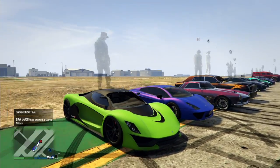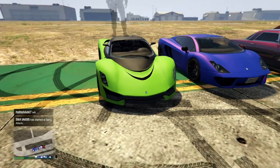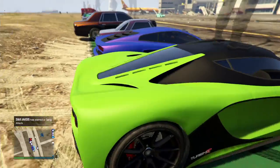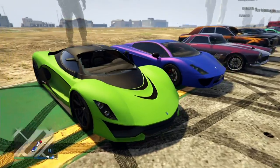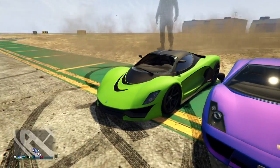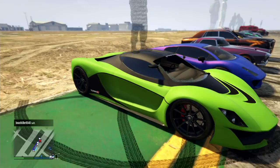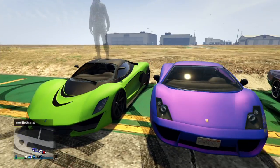Starting off we have Edward here, and he has the Turismo in a nice lime green matte with black as the secondary. It definitely looks pretty sweet. Simple black rims — pretty nice starting off.